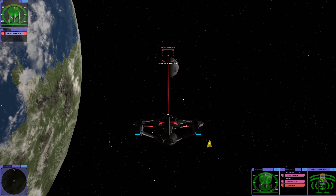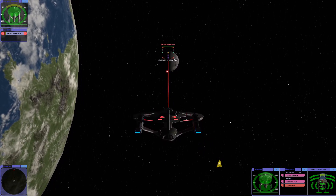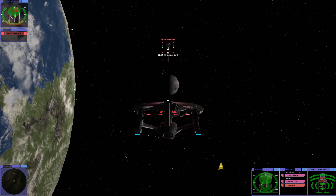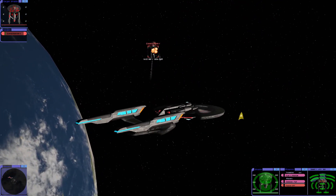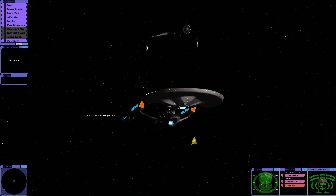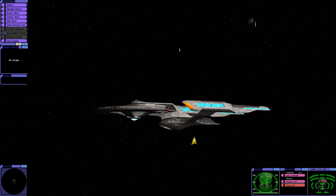We're going to engage. Let's close the range and get those quantums away. Oh, that's all over already. One salvo and the Constitution class is blown to smithereens. That shows the power of the Titan A compared to the Constitution — it's pretty impressive and a pretty big gap.